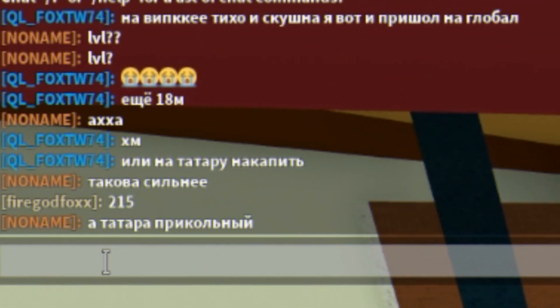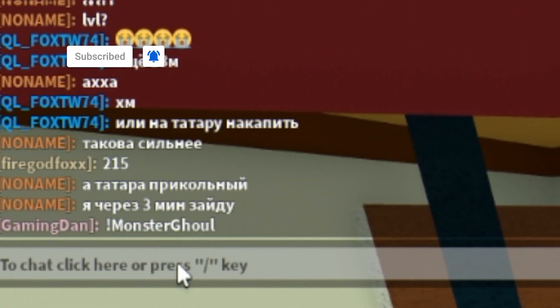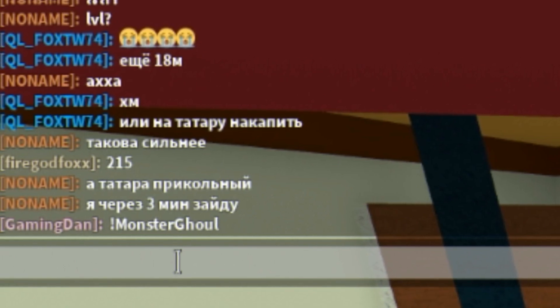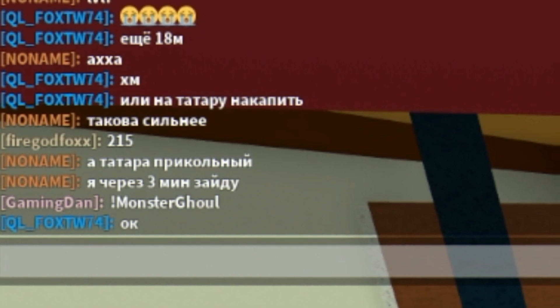The first code today is the code exclamation mark monster ghoul — just click enter on your keyboard. This code is going to give you a bunch of RC, which is awesome.